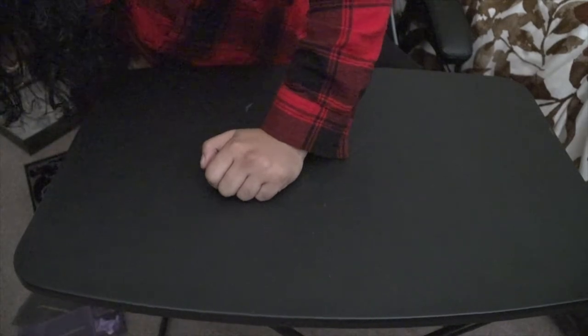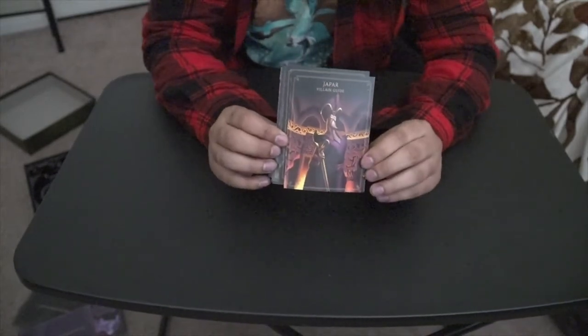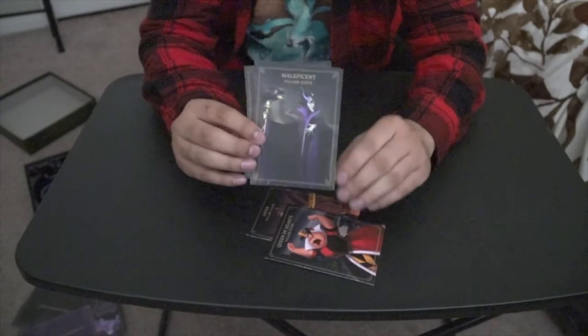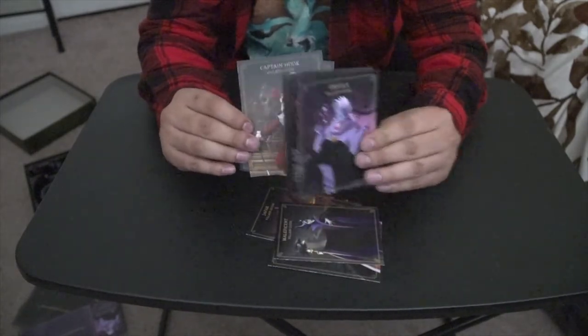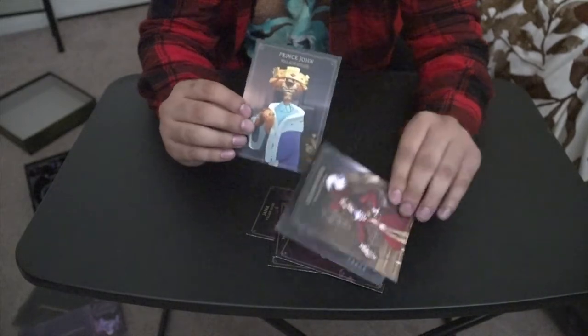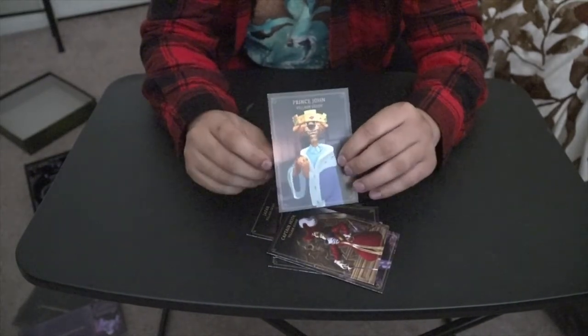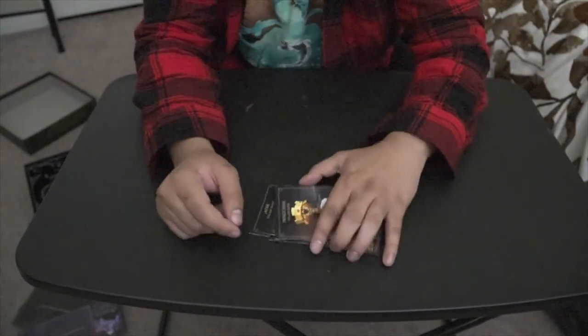You're going to get a character guide for each character that comes in the game. In the original box you're going to get Jafar, the Queen of Hearts, Maleficent, Ursula, Captain Hook, and Prince John. I think everyone knows all these characters, except for maybe Prince John if you didn't see the animated Robin Hood movie where they're all animals.